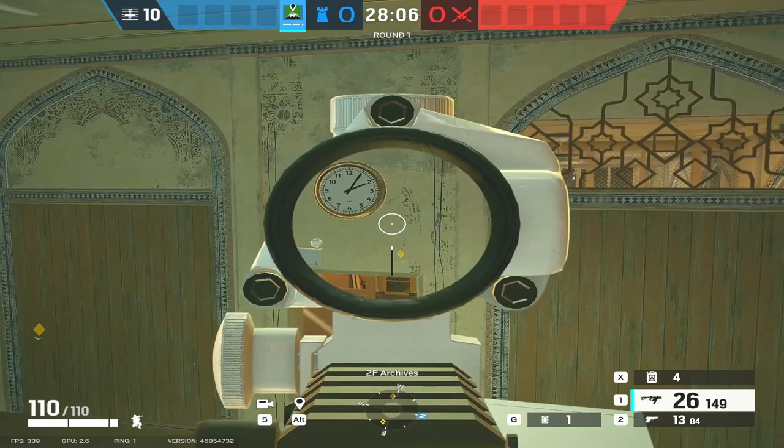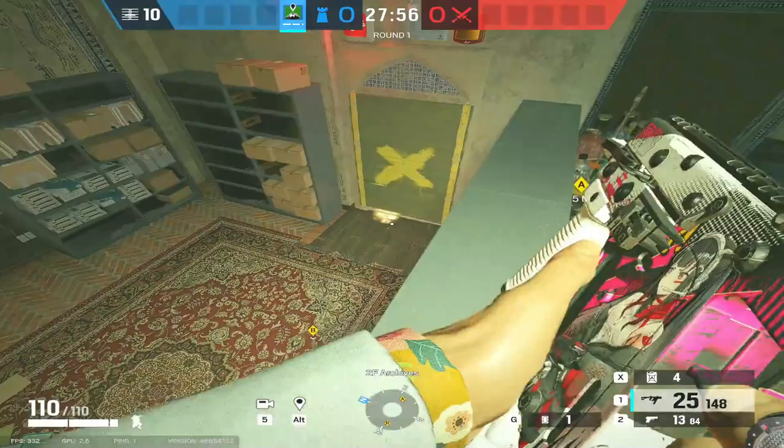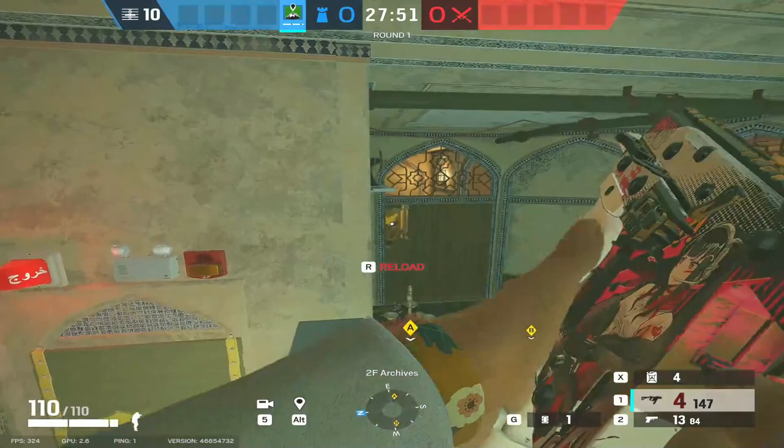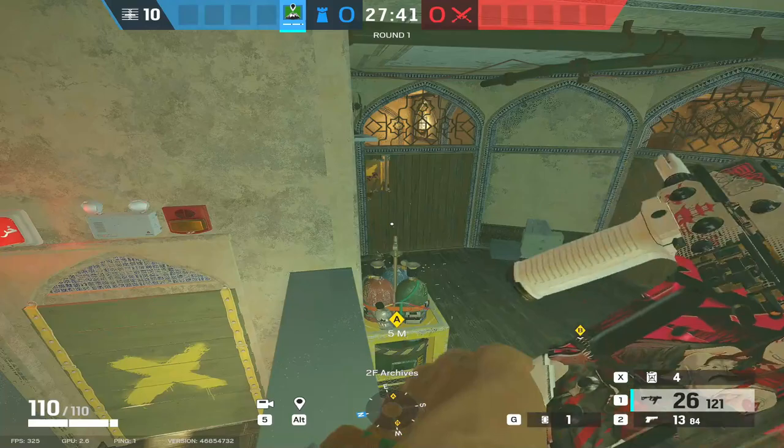More often than not in Border, the east take — attacking from the east, as you see the compass at the bottom — is far more popular than what people do on the main breach. What you'll find is you'll get a Glaz, a Ying, and a Monty come to this area, smoke out and flash out whilst the Monty plants here. It's really hard to retake because other than the window, there's not much of a way of getting in behind the attackers holding the plant. You can't really long-arm it from there. You get shot from the window anyway. It's just a really difficult place to defend.